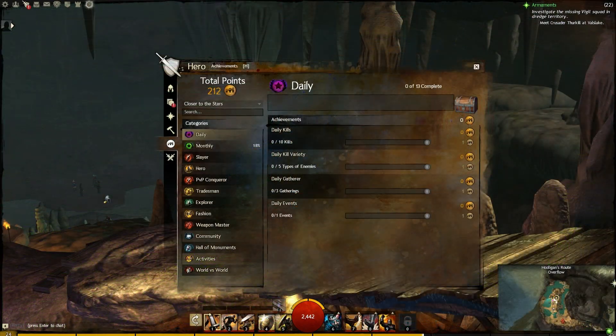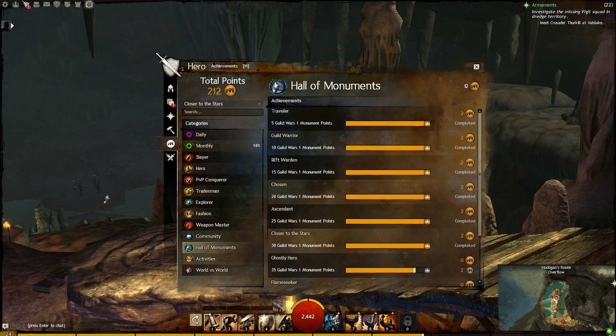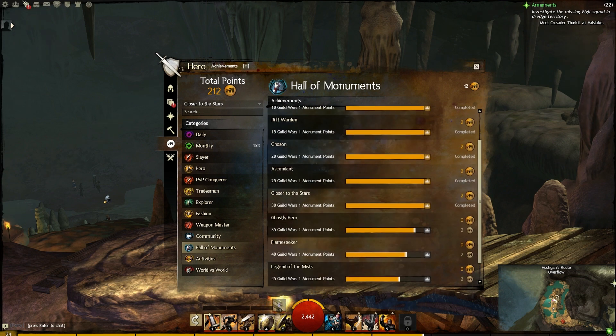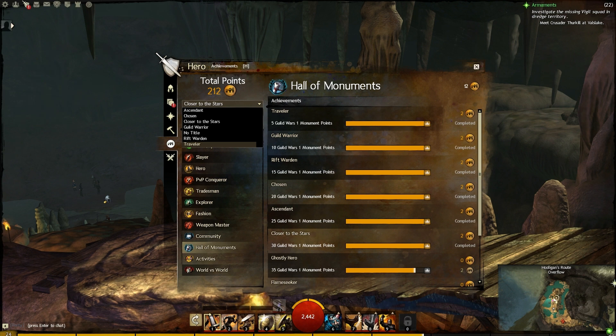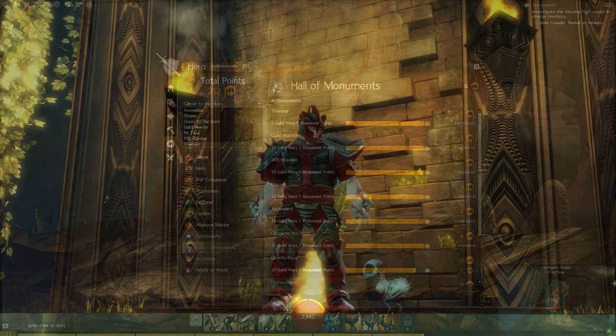Let me show you the achievements page real quick. Down on the bottom left there's a Hall of Monuments tab, and you can see I'm getting different achievement points for how many points in Guild Wars 1 I've achieved. There are titles associated with each tier — the ones I didn't get were Ghostly Hero for 35 points, Flame Seeker, Legend of the Mists, and Champion of the Gods. The ones I did get were Traveler, Guild Warrior, Rift Warden, Chosen, Ascendant, and Closer to the Stars. These are just names you can display with your character to show that you have played Guild Wars 1 in the past.